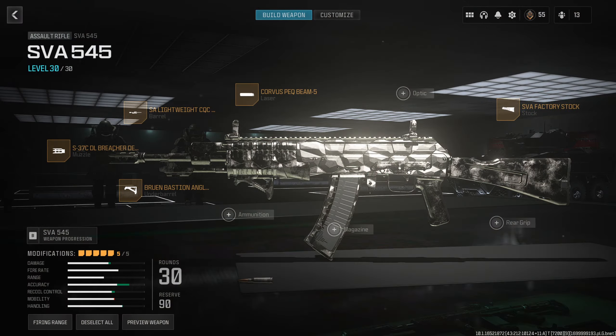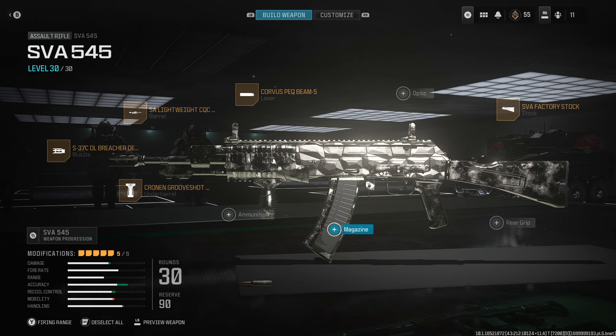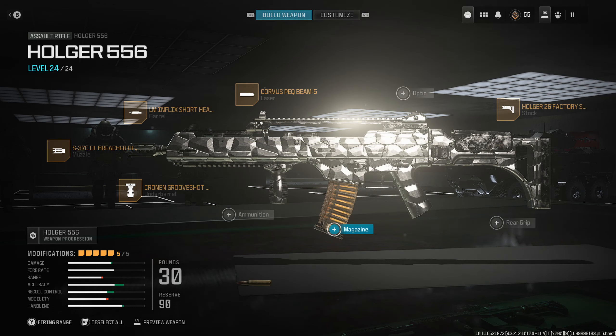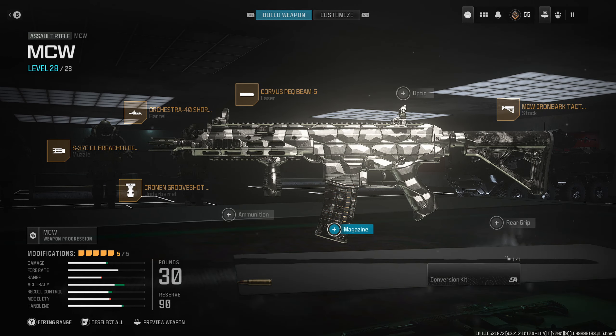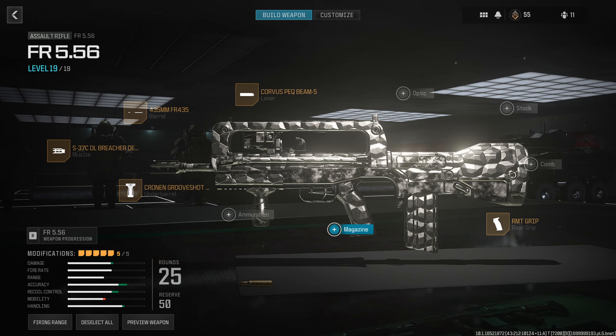Having the right class can really make a difference so I've made 6 that you can copy. These are mainly based on tac spread so you will lose some movement speed, and you may also notice that there are 3 main attachments: the muzzle, laser and the underbarrel.